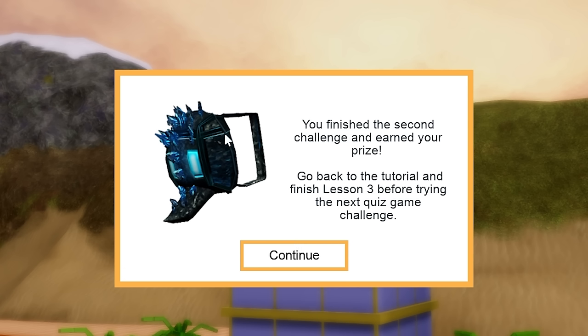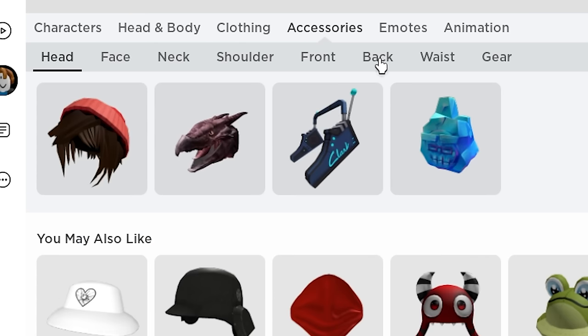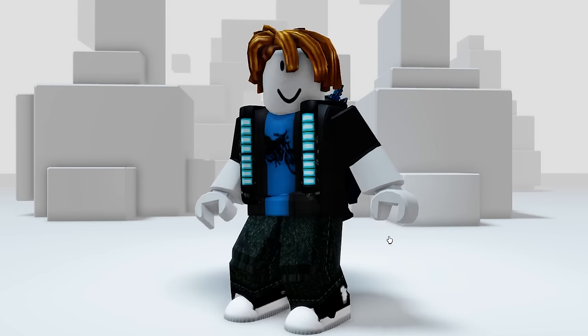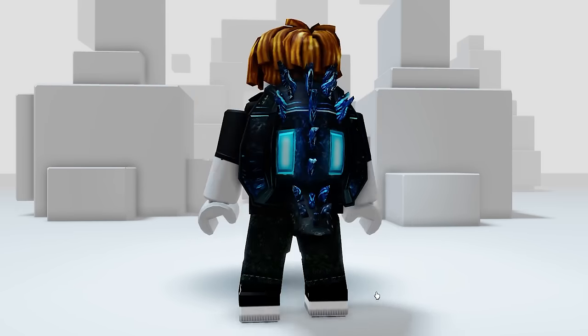I'll get the free items anyways, and it's this item right here. Once you see this, you can leave the game. The item will be found in your accessories, then back. It's a super cool blue backpack - like look at this, blue literally thinks he's Godzilla himself. What? Bro, what are you talking about man?